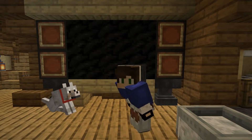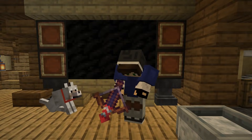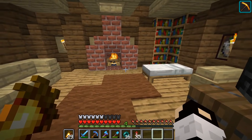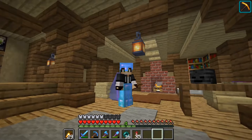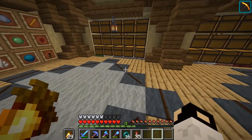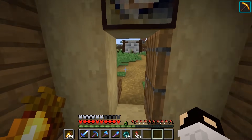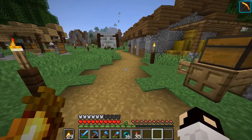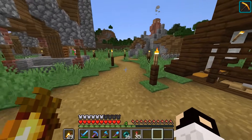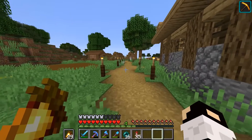6 aylık yapım sürecinden sonra 1.14 yayınlandı. 1.13 ve 1.14 arasındaki en büyük fark bana göre optimizasyon olmuş. Bugün yine 1.13'e girdim ve fazlasıyla lag drop bunlarla karşılaştım. 1.14'ün en büyük olaylarından bir tanesi de optimizasyon ve performans iyileştirmeleri. Ben çok memnunum, sanki Optifine oynuyorum. Optifine geldiğinde daha da iyi olacaktır. Yani 1.14 daha çok FPS dostu bir sürüm oldu.